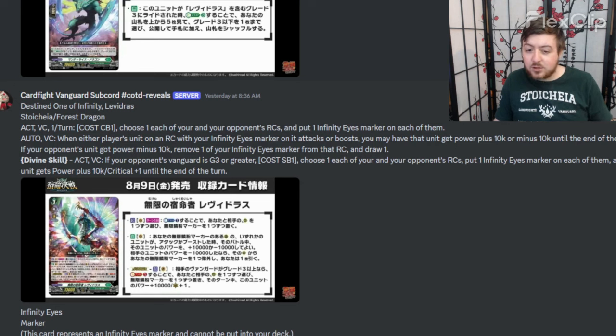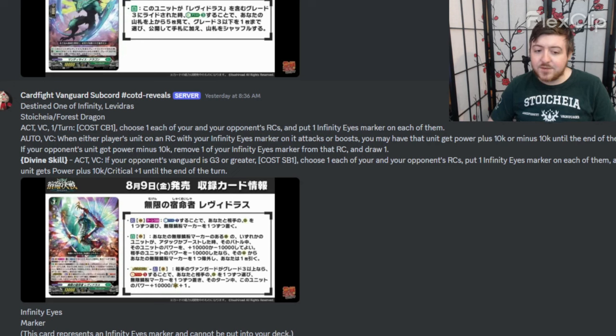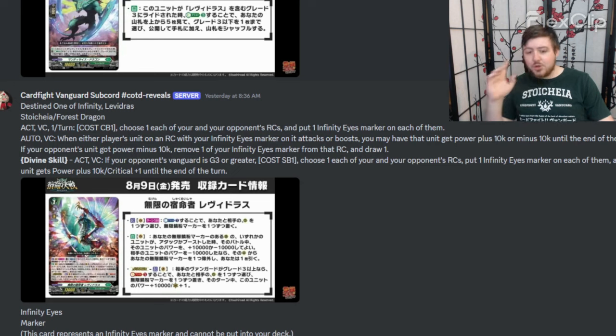You can remove that marker from rear guard to draw one card. The divine skill is: if your opponent is grade three or greater, soul blast one, choose one of your opponent's and your own rear guards and put an Infinity Eyes marker on them, and it gets 10k. This is good, this is okay — I play tested a little bit, it's fine, it's whatever.